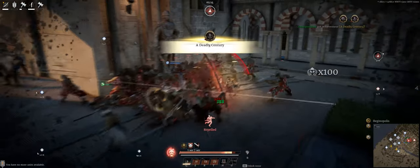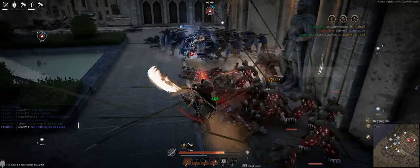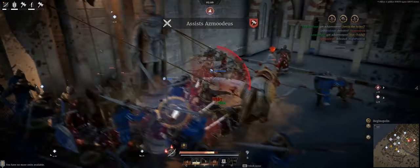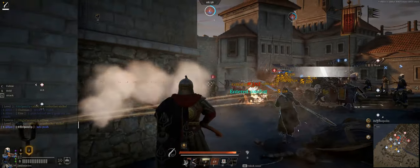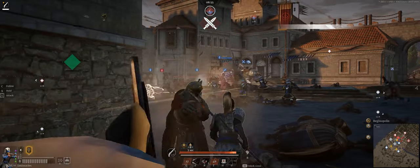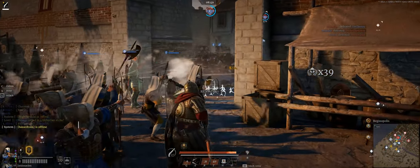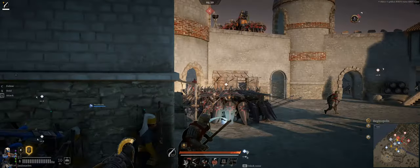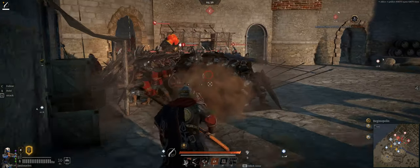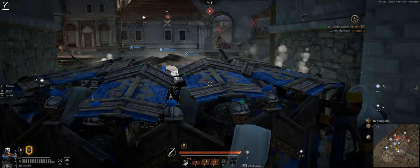Speaking of making a difference, if you want to make an impact but you're indecisive about which class to pick because you want a bit of everything, then our next weapon is perfect for you — this is the Jack of All Trades. Musket has a little bit of everything. You can use Liquid Fire, Caltrops, and Black Powder Grenade to focus on pure utility and unit killing, or go with Fine Gunpowder and Scattershot if you want to focus on dueling and killing enemy heroes. Musket isn't great at any one thing, but it's not terrible at anything either, so if you want an all-around decent weapon class, go with Musket.